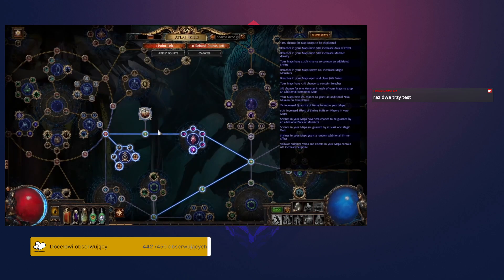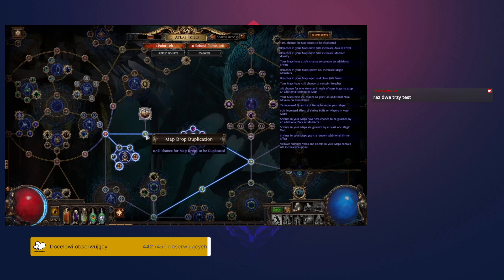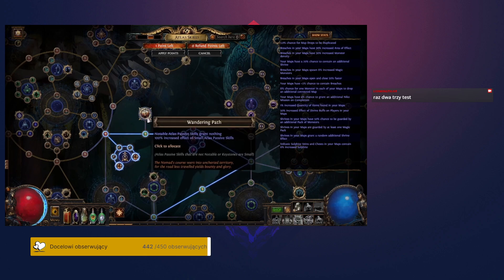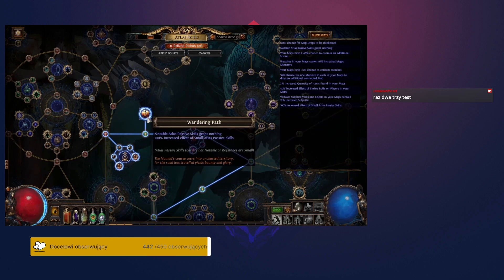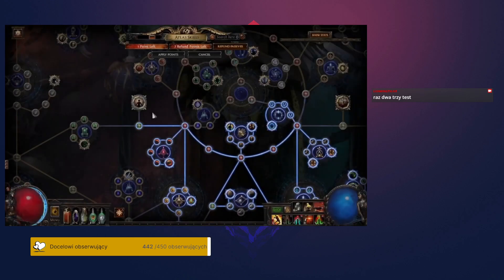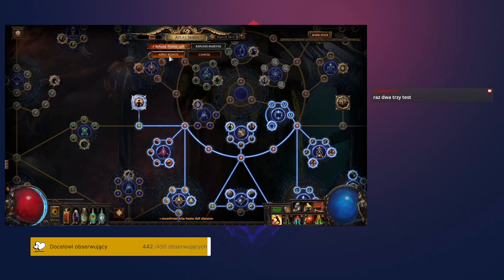The following two keystones are for very advanced players who have completed their atlas trees and want a very specific outcome with all of their skill points. The Wandering Path keystone increases the effect of small passives on your atlas skill tree, and disables all notable passives. The Grand Design keystone increases the monster pack size in each of your maps by an amount proportional to the number of notable passives you have allocated. However, the trade-off is that small passives have no effect.